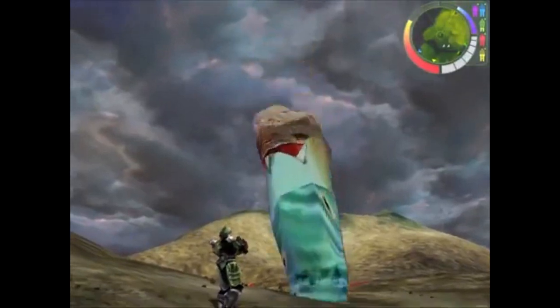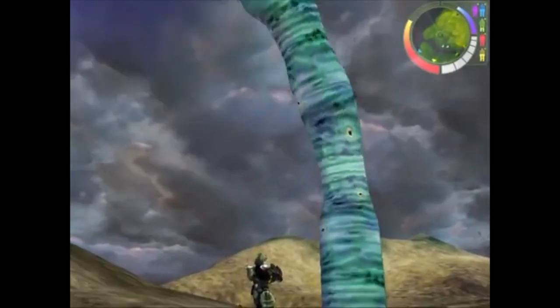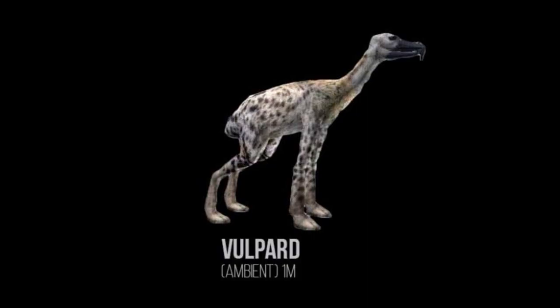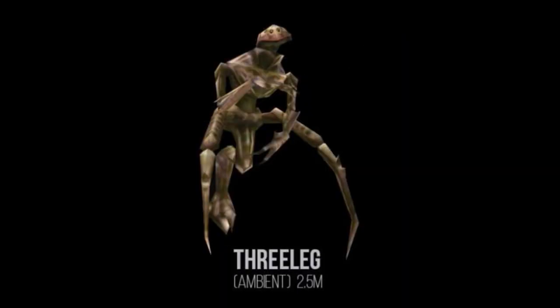If you get too close to a Rock Worm, it'll spring out of the ground and start attacking you. That covers the enemies of this build. For Ambient Life, there's the Vultbird, which is part Vulture and part Leopard, and then there was also Three-Leg, a three-legged spider-looking creature.